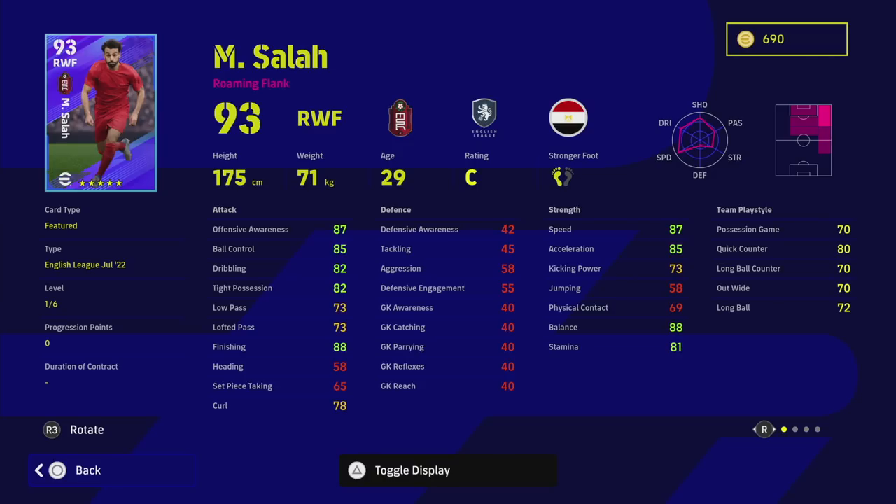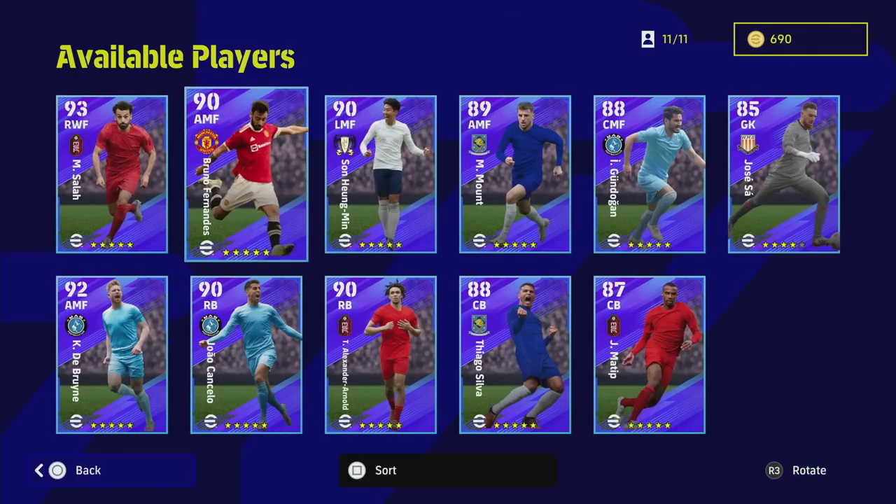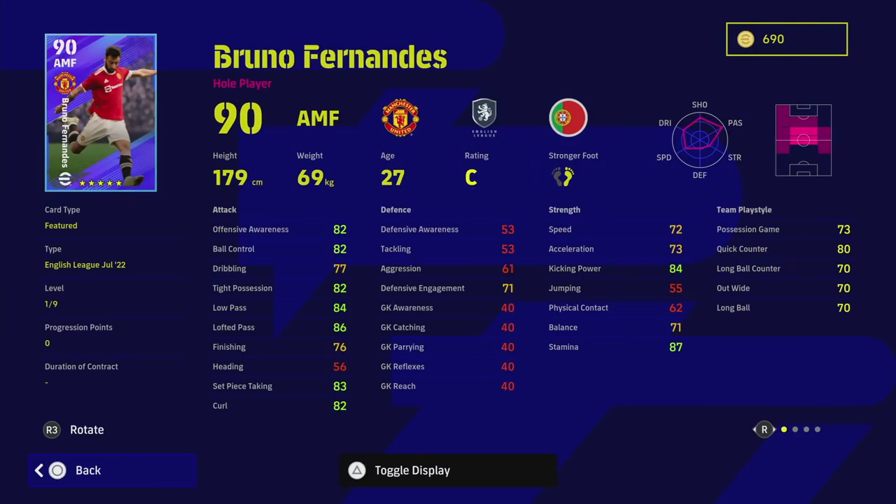Moving on to Bruno Fernandez — he's got a different variety of stats. He's got 80 quick counter, unwavering form, high weak foot accuracy, bags of player skills, 87 stamina, and a good range of passing and dribbling. But the speed and acceleration are lacking. If you're looking for an outright hole player, you need to either commit to somebody linking the DMF and strikers as an outright passer, or a dribbler. It's very hard to get both, making this card situational depending on your playstyle.